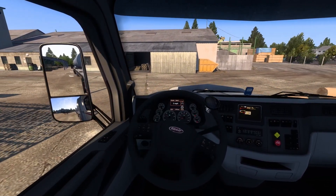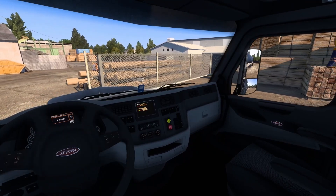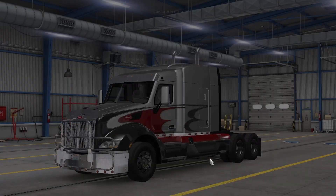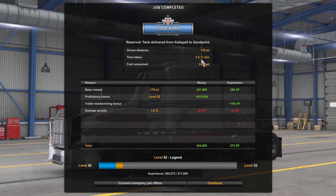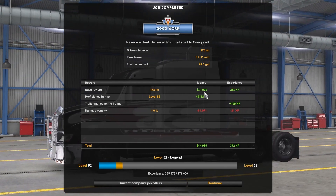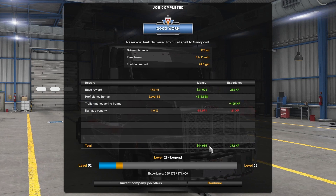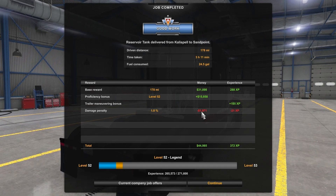Cut it over a little bit more — man, these triple axles do not want to turn. Right about there. Bam! All right, go ahead and unload, boys. Look at that, good work. We traveled a total distance of 178 miles. Time taken was 3 hours and 11 minutes, but I think we got here a little quicker than that. We consumed 24 gallons of fuel, and with my crazy XP and money mod — I think it's like 1,000 times what you normally get — we got $31,000. With our proficiency bonus, $15,000, giving us a total of $44,000, but our damage penalty took out almost $2,000, which I kind of thought we were going to lose a little bit more. That's a good day.